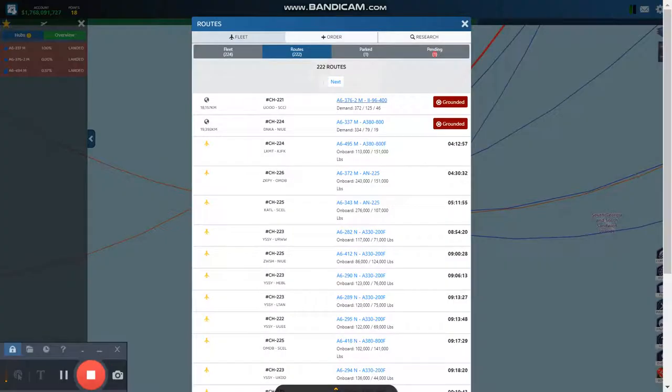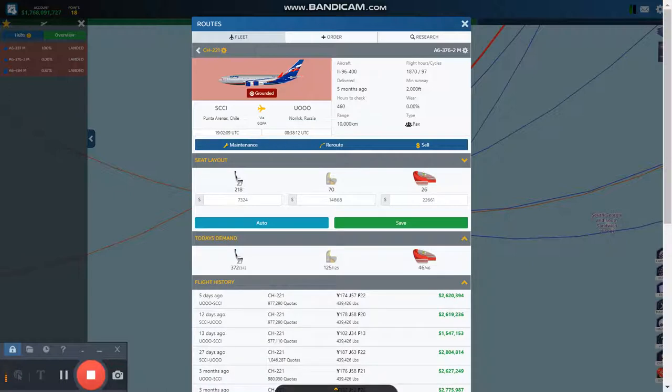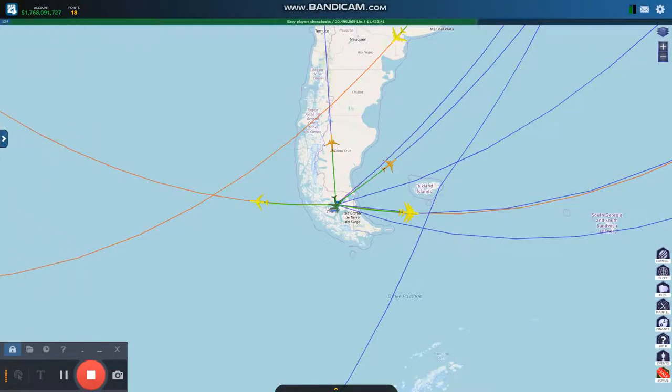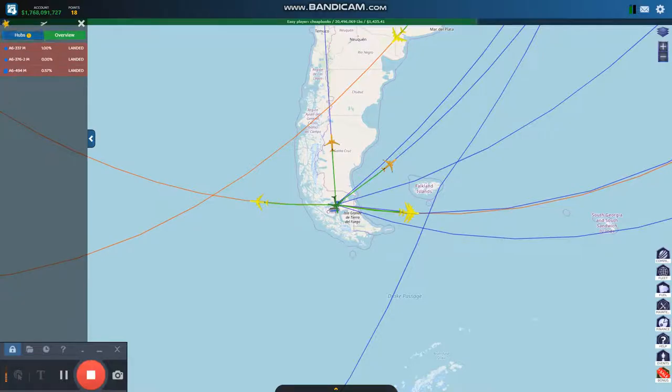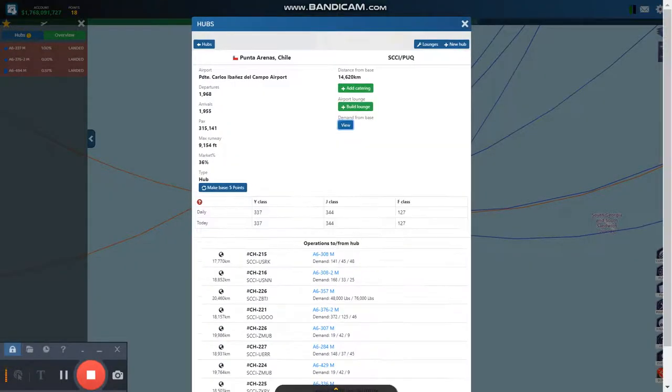We're going to look at another aircraft. This one is Punta Arenas going to Russia. Punta Arenas is not a great hub, but it did work out well for me — I got a lot of flights out of there. Let's look at the demand. It's got 344 and 127, so I'm going to keep it.